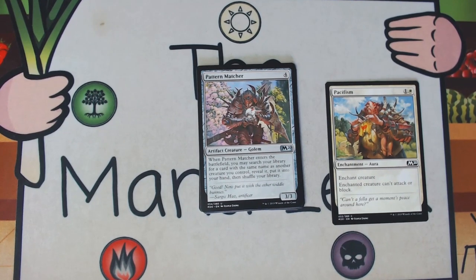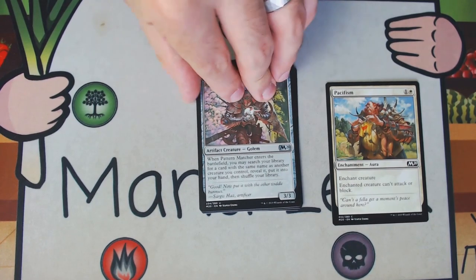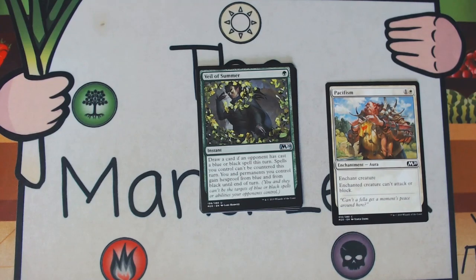We are onto our uncommons, and we have a foil Pattern Matcher. Pattern Matcher is four generic mana for an artifact creature golem — a 3/3. When it ETBs you can search your library and grab a copy of a creature you already have on the battlefield. Pattern Matcher is solid if you have at least one pair; if you have none it's not very good. But if you have multiple pairs or multiple very good creatures this can be fantastic — I've gotten Risen Reefs and Cloudkin Seers off of this and it's been incredible. A solid pick once you're down that path, but I'm not a fan of taking this before I'm there, and never a first pick.